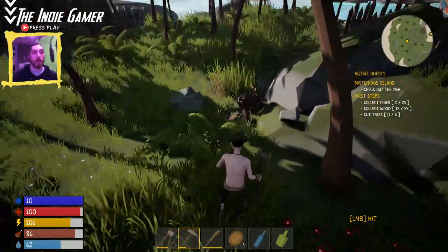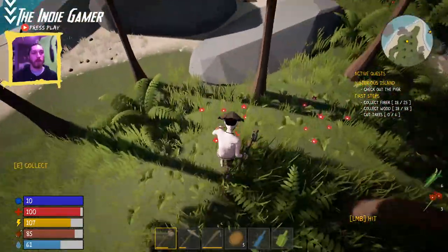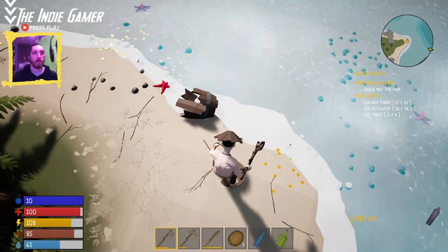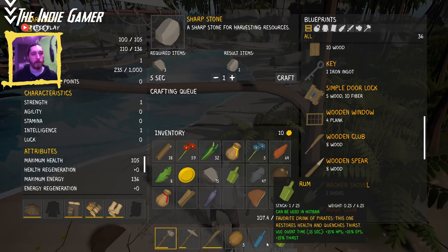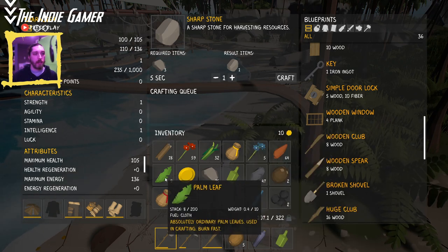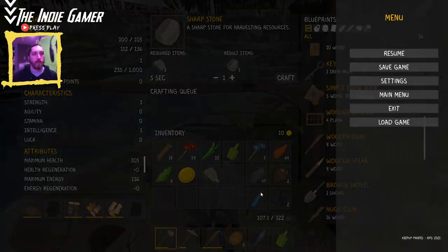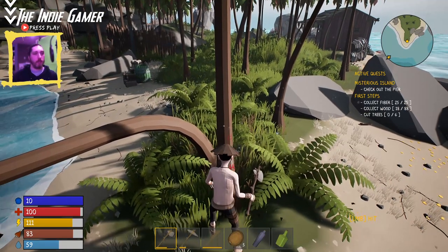More fiber, and wow, lots of wood. Now we've got the axe and we can get fiber pretty easily. Already you can see right off the bat there is a lot of gathering — but that's part of the genre. Oh, there are planks — one plank, that's not gonna be enough. 'Favorite drink of pirates, restores health and quenches thirst' — better than rum, okay. I'm going to drop the farming seeds since we probably won't get to farming in this video. Let's chop down some more trees — probably do about another 10 or 15 minutes to get through some of these quests.